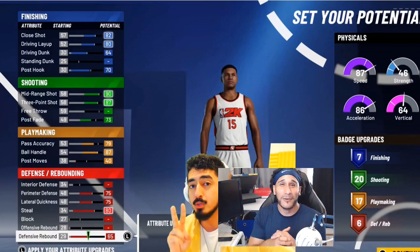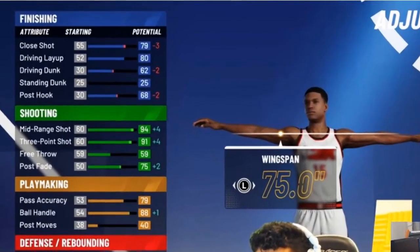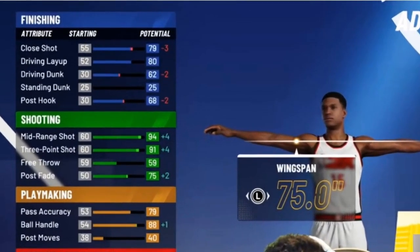These are the attribute adjustments when he finalized the build. He has a minimum wingspan, minimum weight, and made the build 6'3" — the usual for Ticino's shot creator builds. His speed is at a 90, which is good and suitable for a shot creator. After adjusting height, wingspan, and weight: his close shot lost three points, now at 79; his driving dunk lost two points, now at 62; and his post hook lost two points, now at 68. But the mid-range shot went all the way up to 94 — that's Ticino's bread and butter.